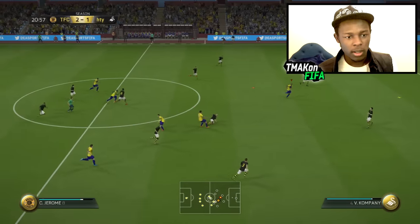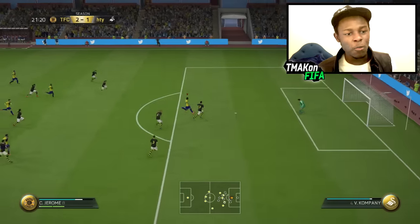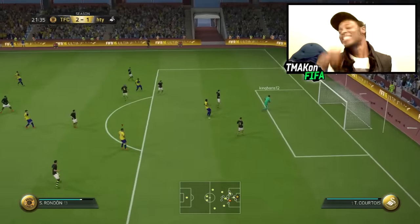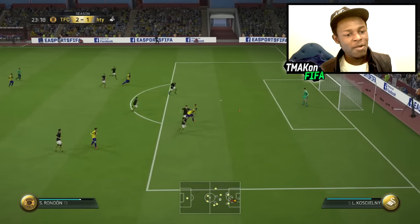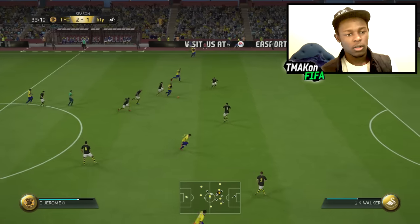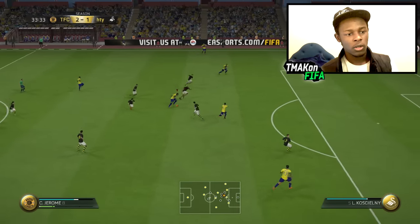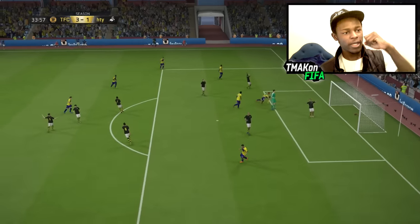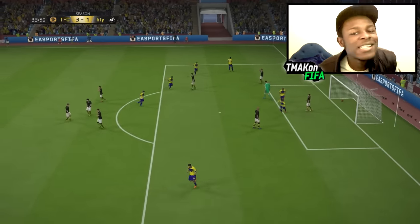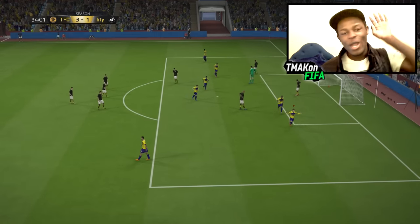Rondon — can he get the pass off? Jerome — smash it! Rondon — look at him — the strength this guy has and he can dribble; he's just too good. Lallana — finish it! Lallana places it in a spot the keeper would never get to, and it's 3-1! This team is just so good for how underrated most of these players are.